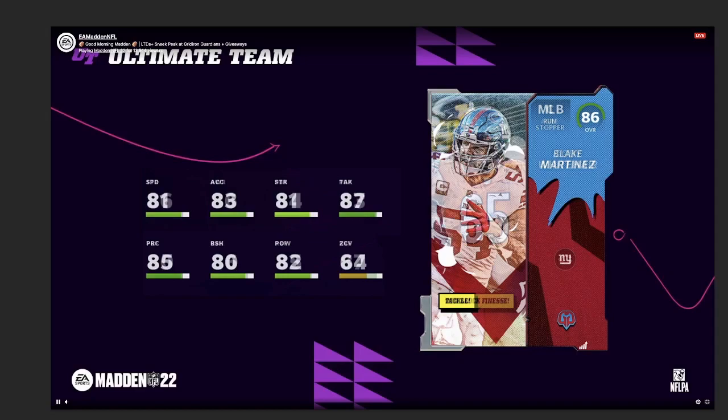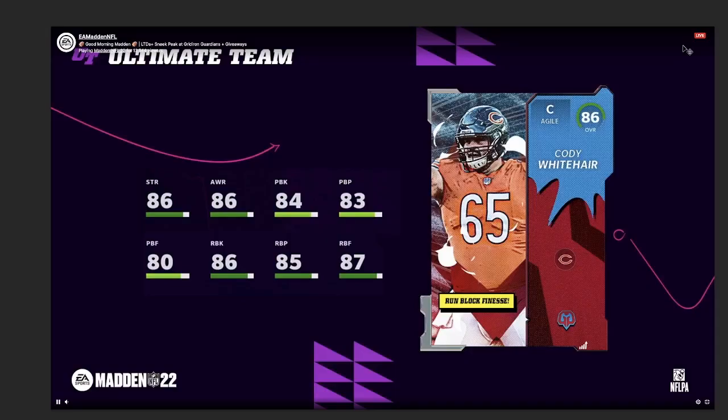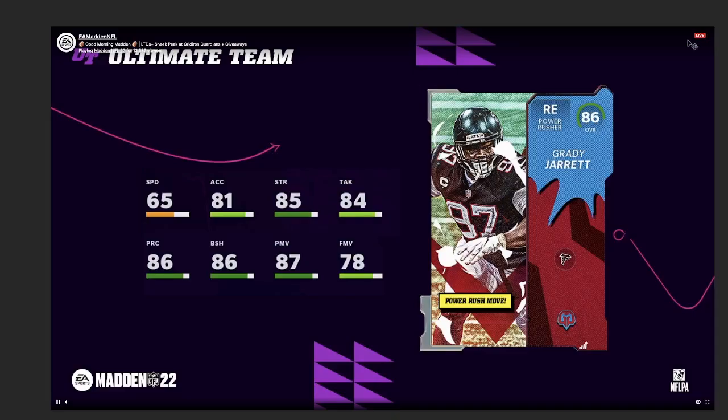Blake Martinez's stats got a little blurred, but he's not exactly fast enough to be usable. He actually just tore his ACL, which is horrible. We got Cody White, center for the Bears — low mid-80s overall, well-rounded low mid-80s pass and run blocker, nothing usable there, but if you get some free ones they could round out your squad. Grady Jarrett has 87 power move and 86 block shed — not exactly the greatest either.